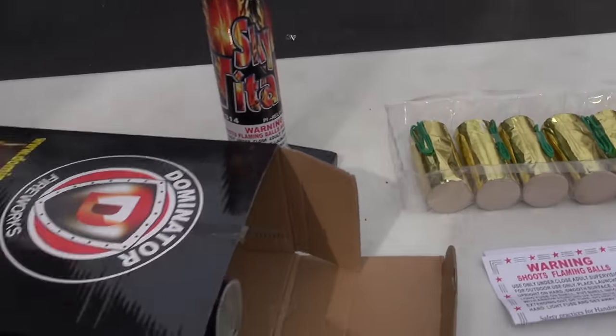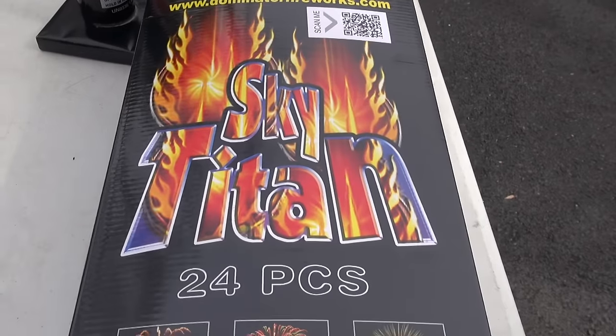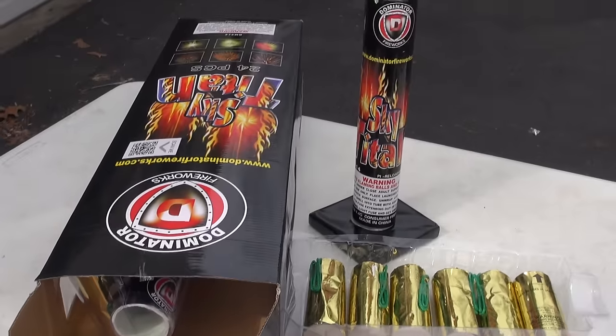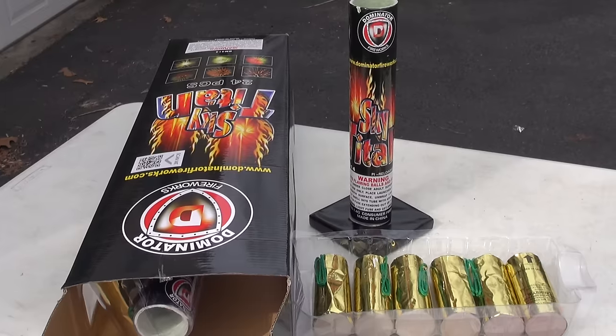But let's go check them out and do a bunch of them. Dominator Fireworks, Sky Titan, canister shells — very nice. Let's get a closer look at it with this combined so you can see. There you go — get the gold shells, closer look, your mortar tube, enters the box.